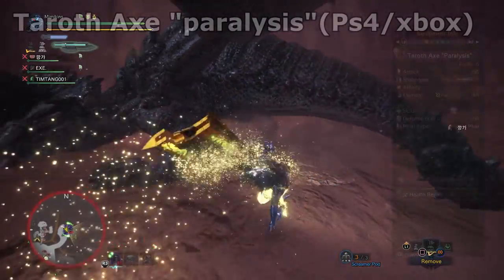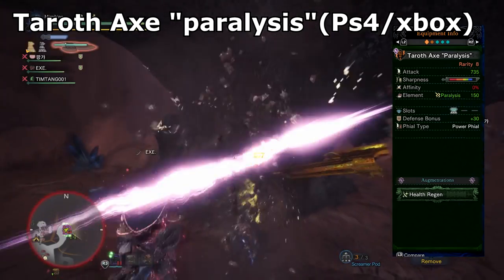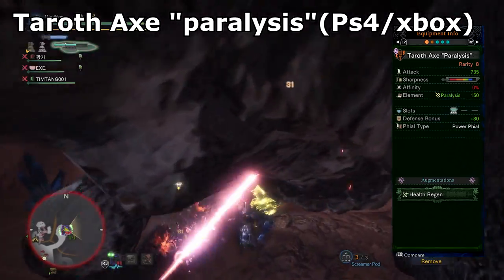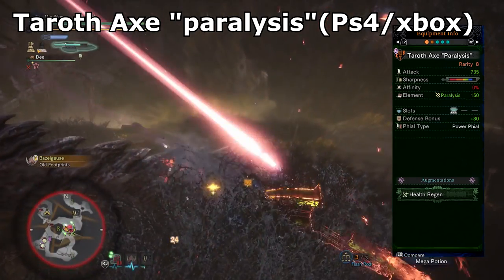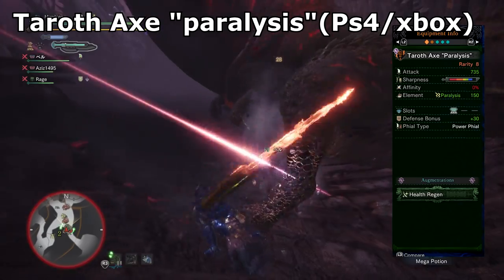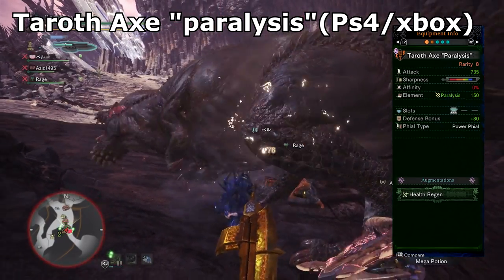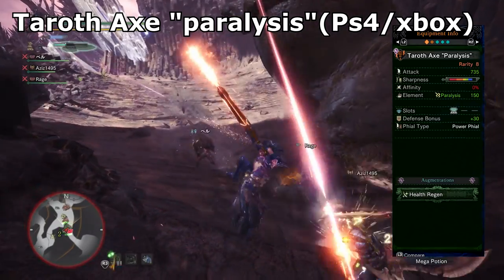My final weapon has to be the Kulve Taroth Axe Paralysis. This weapon doesn't do the highest damage per hit, but it procs paralysis often, which makes fights much easier. I like how it allows for bursts of DPS as well as targeting specific body parts to break off when the monster is paralysed. It activates more in single player but is still very potent in multiplayer since it allows your whole group to burst down a monster. This weapon only has blue sharpness and does need unlocking to release its full potential, but it's totally worth it.